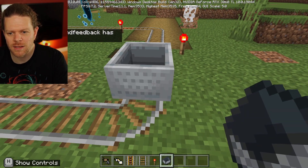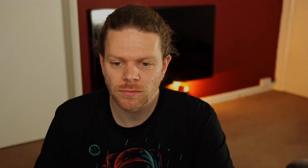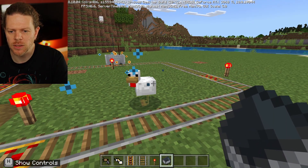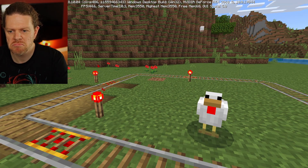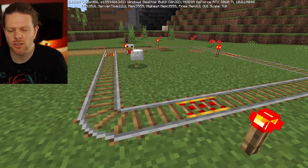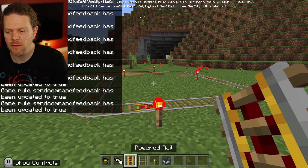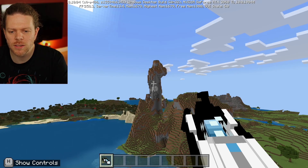Let's set this up again and get in the minecart to see what happens. It's not really doing... that's weird — I've gotten out of the minecart, the portal got in, and everything's disappeared. Really strange. The take-home message with minecarts is: it's a bit glitchy.